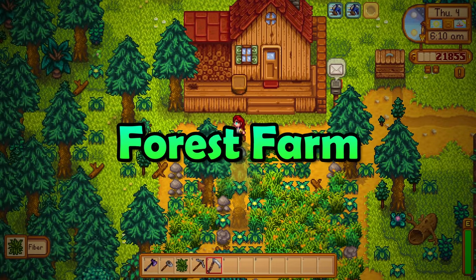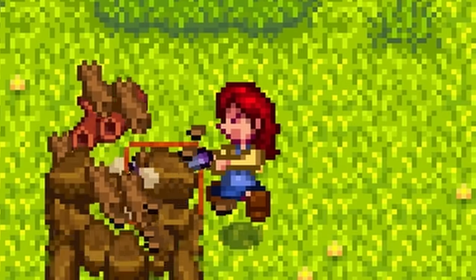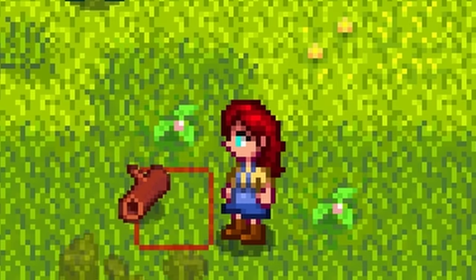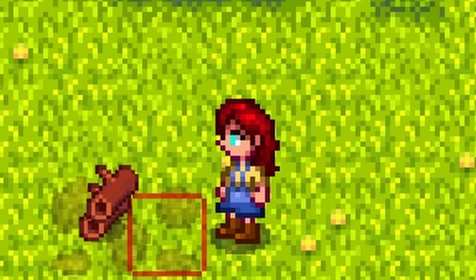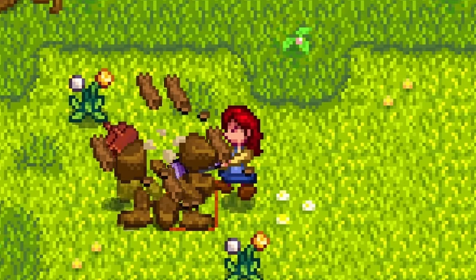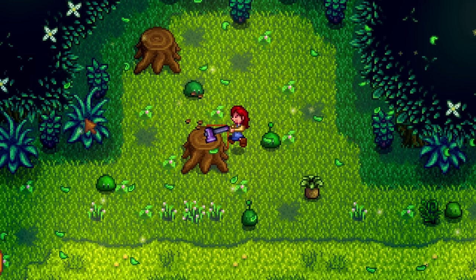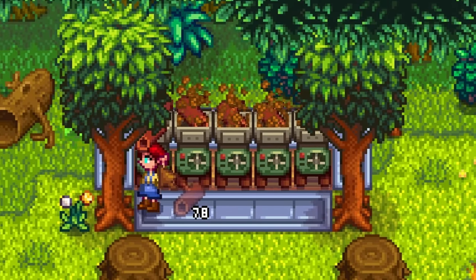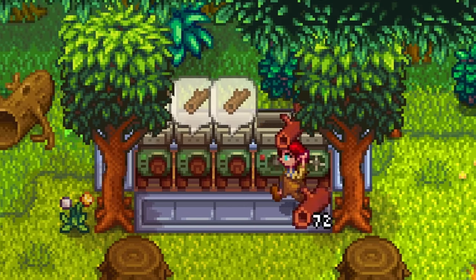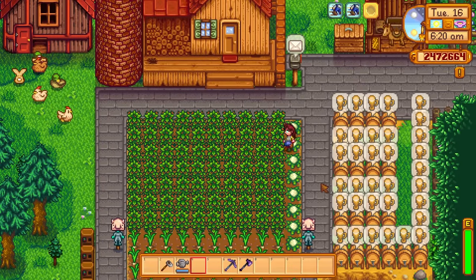The forest farm is simply the best farm layout in the game. You can easily get hardwood at any point in the game as 8 hardwood stumps will respawn every single day on this farm. That means that you can get 16 pieces of hardwood every single day in addition to the hardwood by the secret woods. However, this is about more than just hardwood because with a couple wood chippers, we can generate between 80 and 300 pieces of regular wood every single day.